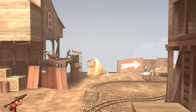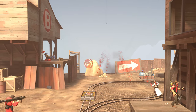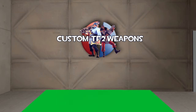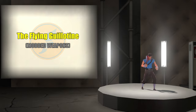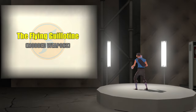Hello, Railrunner66 here to talk to you about the Flying Guillotine. This weapon in general, although it seems rather strong, has just been typically outclassed due to the fact that Scout being the fastest class and his scattergun being able to do the same damage at mid-range has resulted in it often going underutilized.